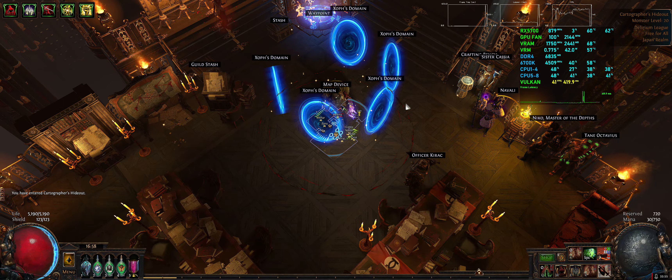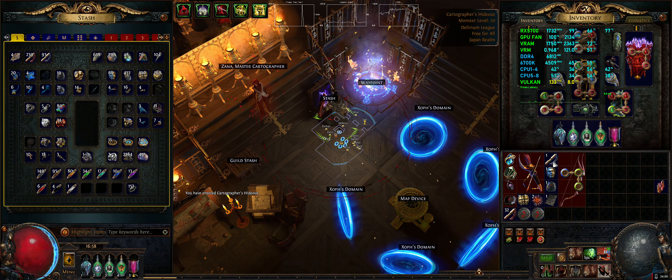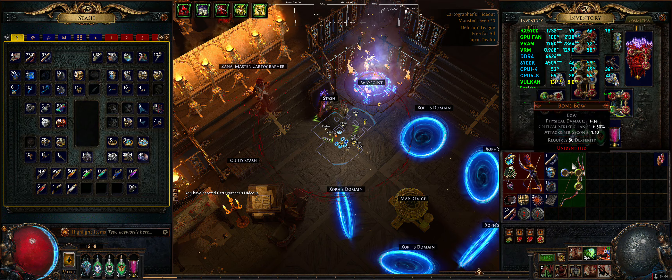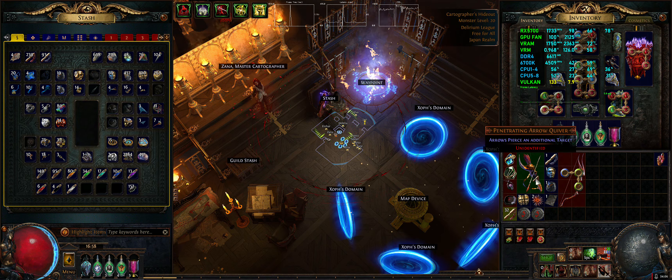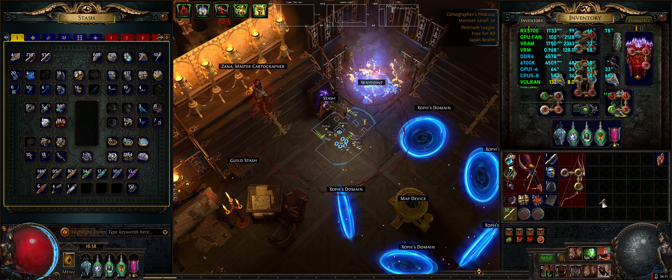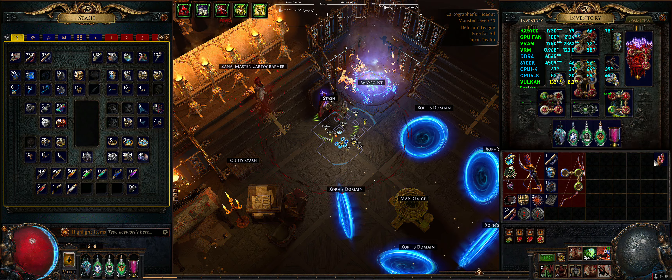That's an interesting quirk of Vulkan in early development — they have unoptimized texture loading, especially for the boss rooms. We noticed that straight away, and hopefully they'll get it sorted. They said in the forum post that they appreciate bug reports, so maybe that's something I can report to help them optimize Vulkan more.